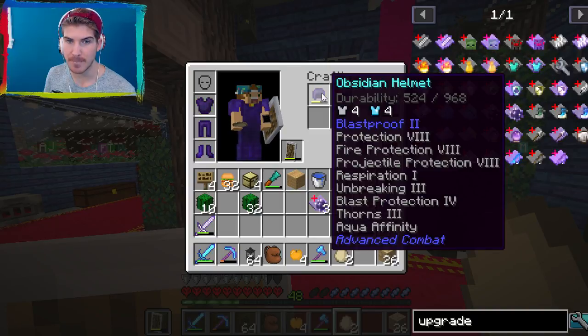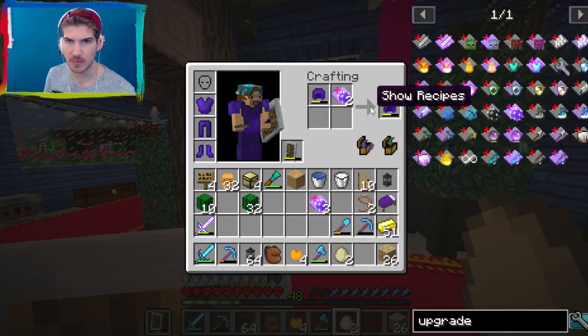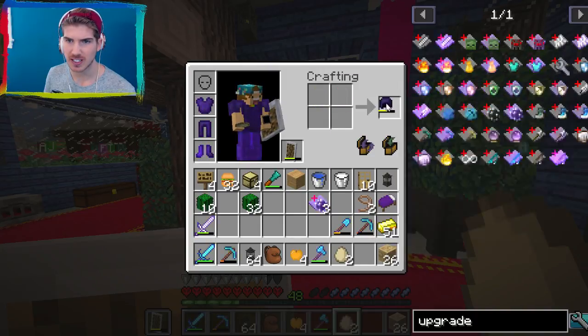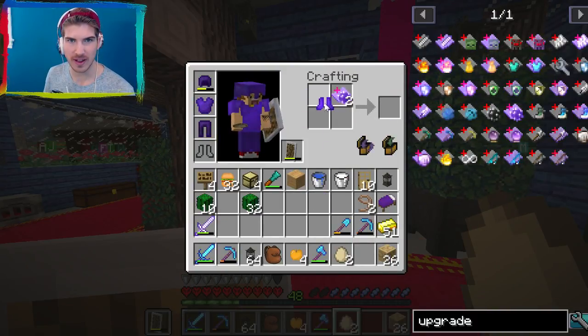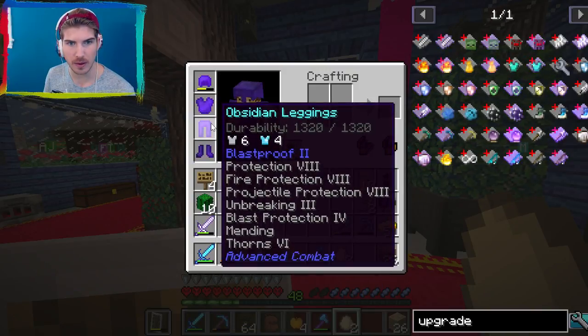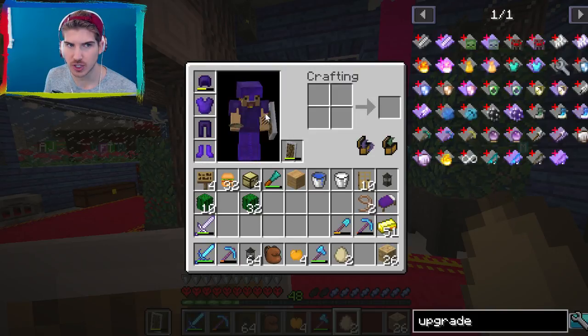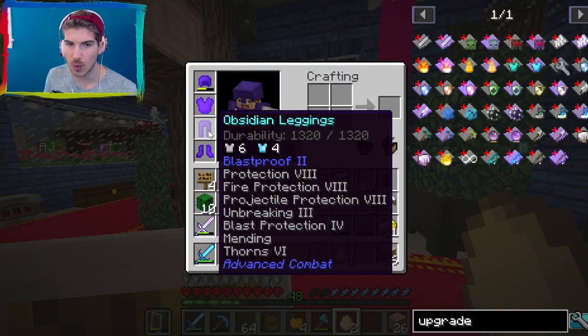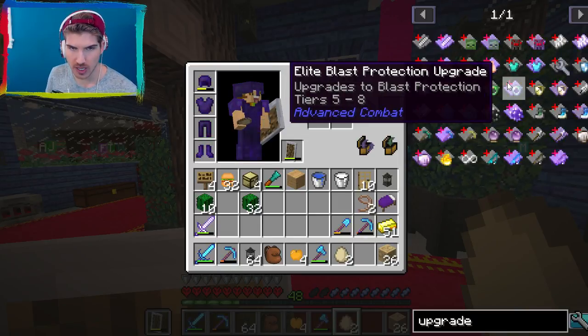This helmet needs mending bad. Yeah, this will give me thorns four. Anyone who touches me is going to feel real thorny. We have that, and then the last three right here. Guys, I think I'm fully enchanted, maybe. Blast protection eight? We don't have blast protection fully - that requires a lot. Creeper heads? As if that's ever gonna happen. If we want to make the protection upgrades for people to just feel safer on the server, we just need a bunch of leather, two necks, and a shield.